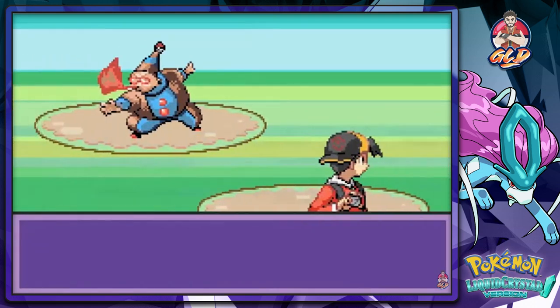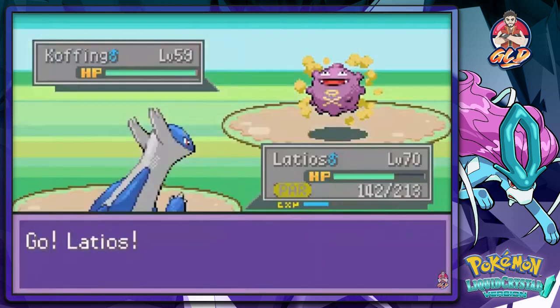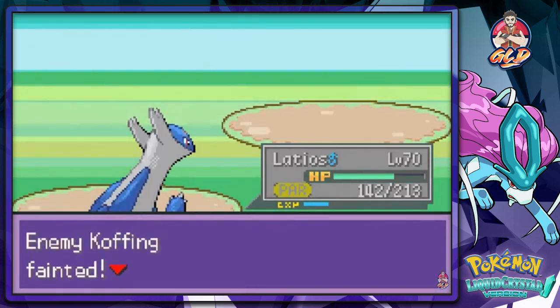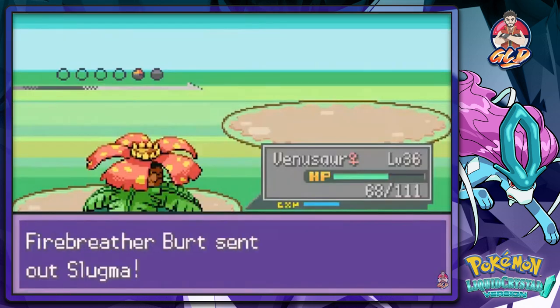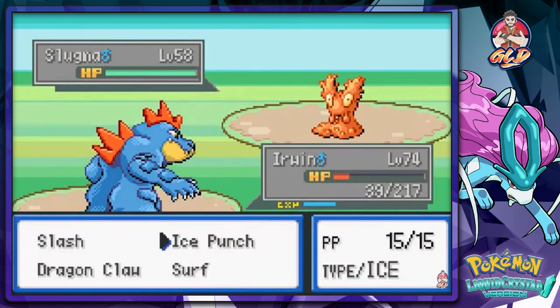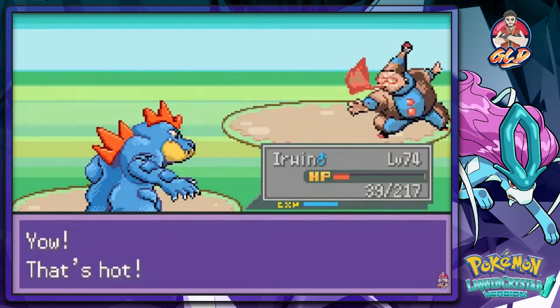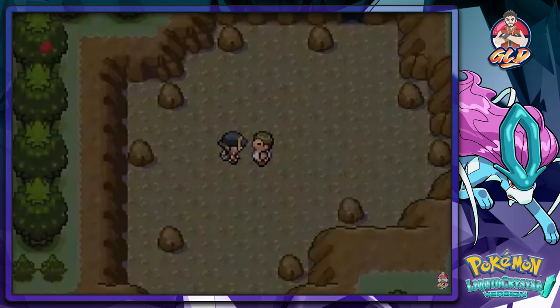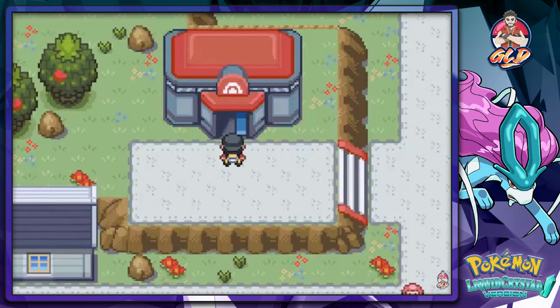Here we are against another fire trainer. Latios uses Memento, sacrificing himself — that's never good. Let's go back to our buddy Venusaur and then switch straight to Erwin. It won't be super affected and the Surf attack does its thing. That's how you defeat bird Pokémon.